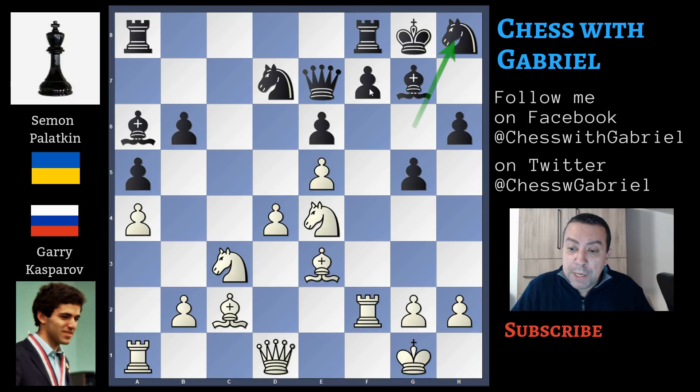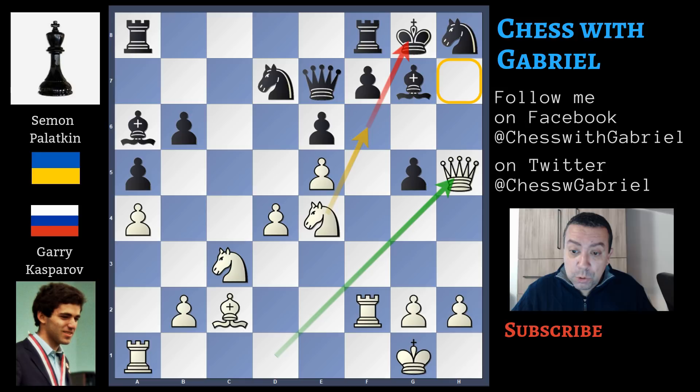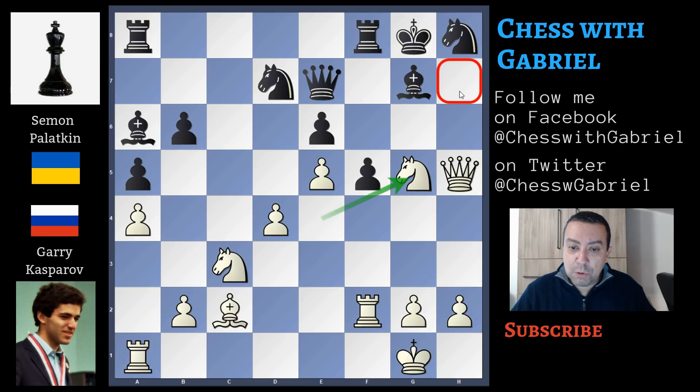Bishop capture on g5. Recapturing with the pawn is mandatory. H-capture on g5. Now queen to h5, and the situation is really dangerous. F5 attacking the knight. Knight capture on g5, and there is the threat of mating on h7.